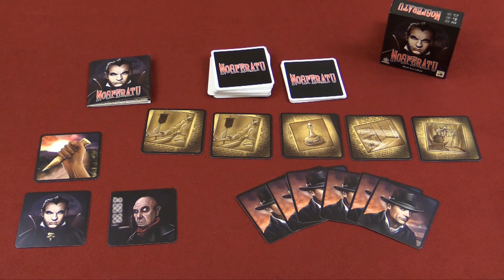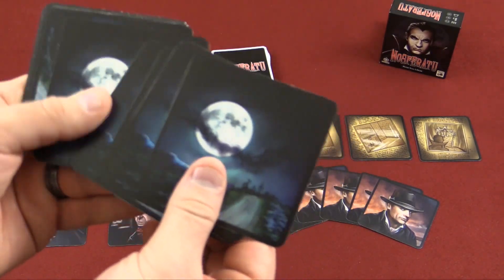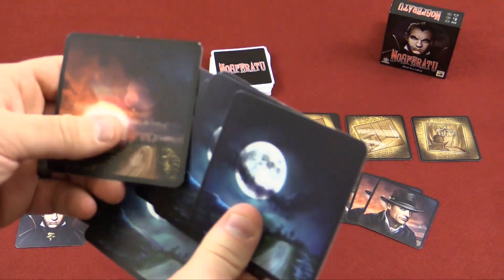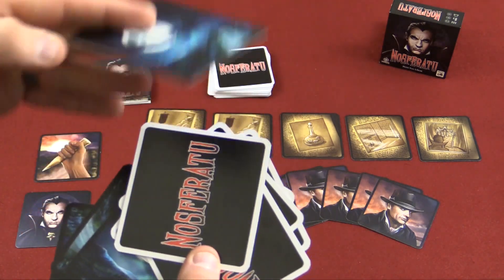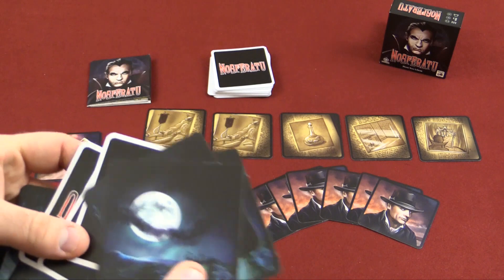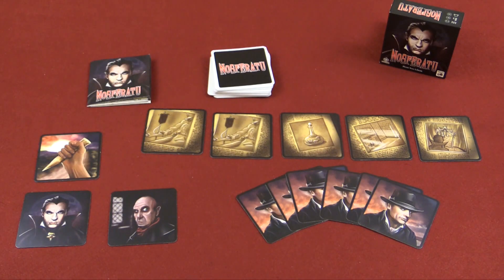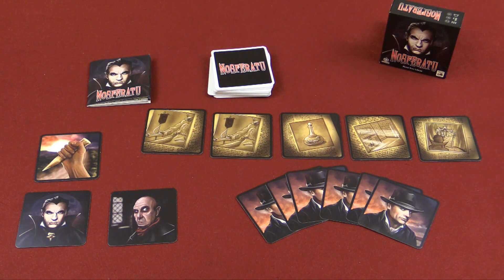No one knows who the vampire is except for Renfield, and then the vampire will know who Renfield is, so they know they're working together. The next thing are the clock cards. Depending on how many people are playing, you mix in however many night cards there are and the dawn card. At the end of every turn you draw a clock card, and the round keeps going if it's night — but if you draw the dawn card, the round is over. Whoever's turn it was when the dawn card was drawn gets the stake card and has the opportunity to drive the stake into a vampire's heart — basically accusing somebody of being a vampire. Of course if they're wrong, the hunters lose and the evil team wins.